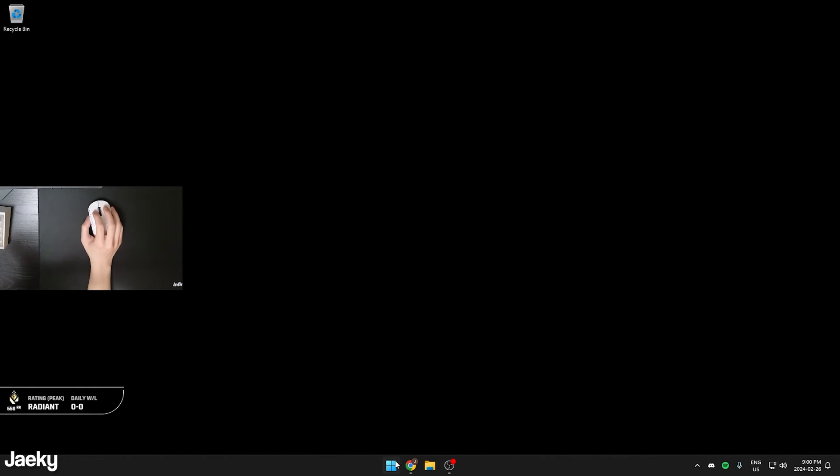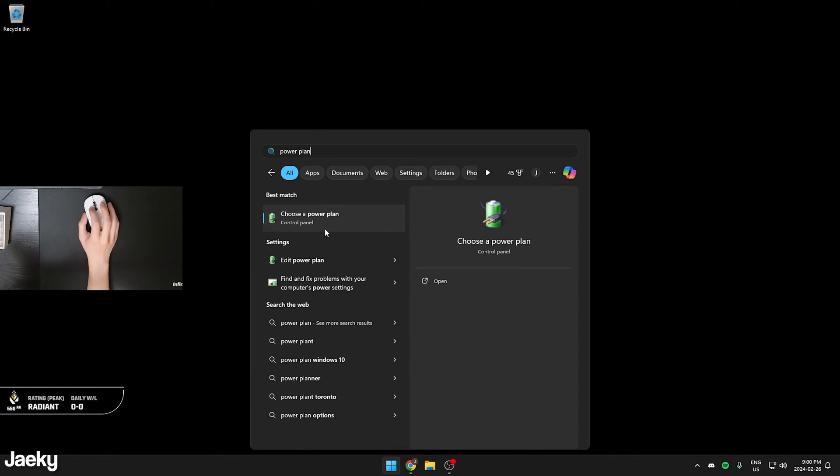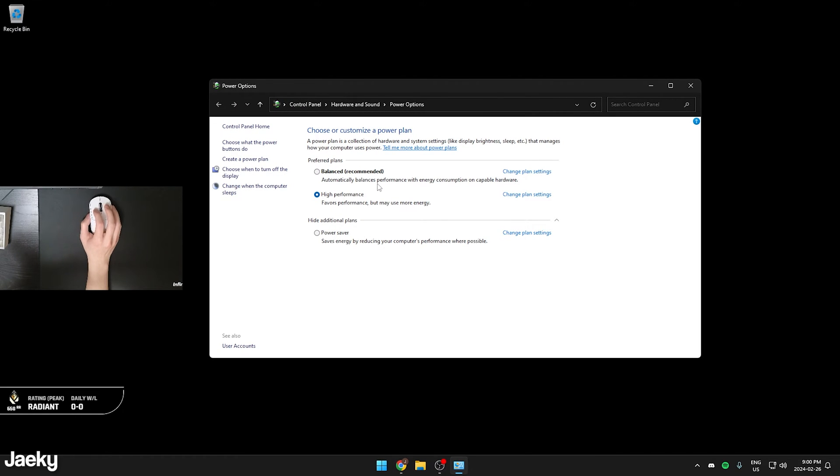Next, you're going to want to change your power options. Open your start menu, type 'power plan,' and click on 'Choose a power plan.' Inside, make sure you select 'High Performance.' Typically, Balanced is selected by default. If you're on a laptop, keep in mind this will drain your battery faster, but if you're on a desktop PC, set this to High Performance.